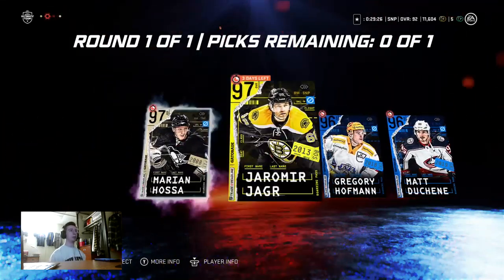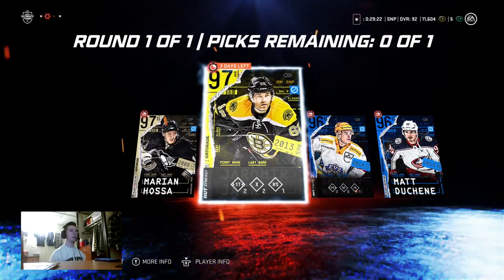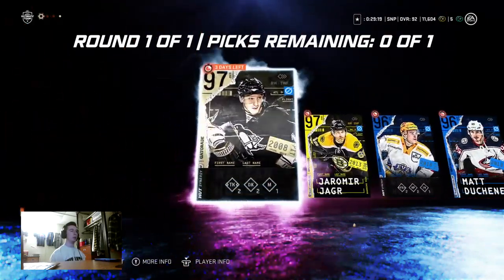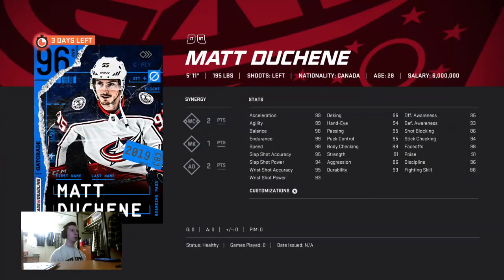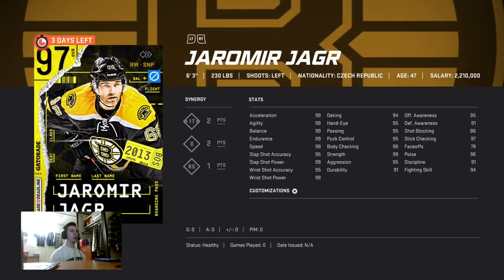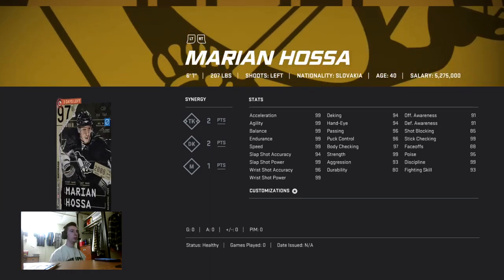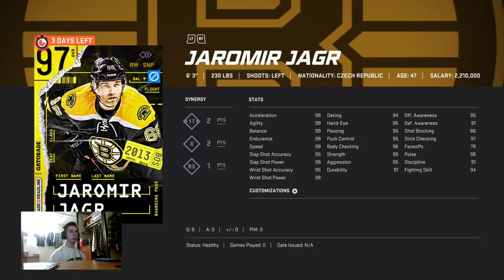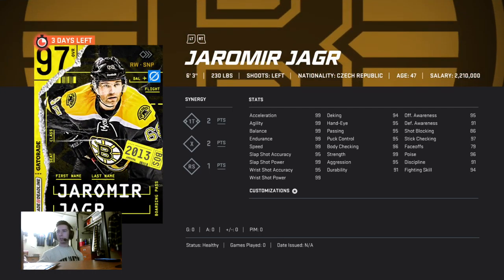I'll show you how to use a card for three days — I highly recommend you do this so you can use them for HUT Champions. I'm gonna look at these cards; I have no clue what I'm choosing, I haven't looked at them. This Jagr looks pretty good just because of the six-foot-three build. Hossa has a better wrist shot accuracy which is really good, but I could also get that Shane which is unbelievably at 99 faceoffs.